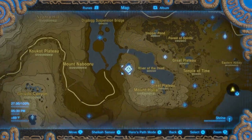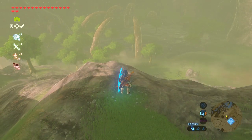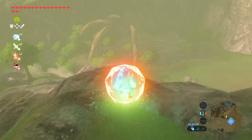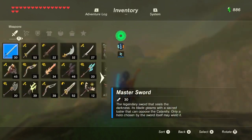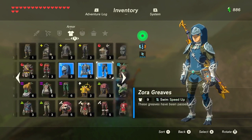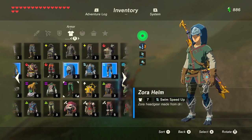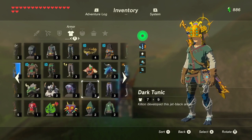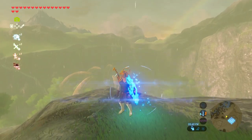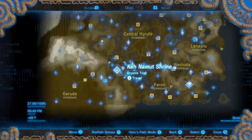Hello! Today we'll be solving the one Korok puzzle for one of my friends — even if he already did it. I'm doing it for JK Game. I'm gonna grab this warm doublet, this thunder helm, these royal guards boots — I'm gonna have a stupid outfit. Let's go.